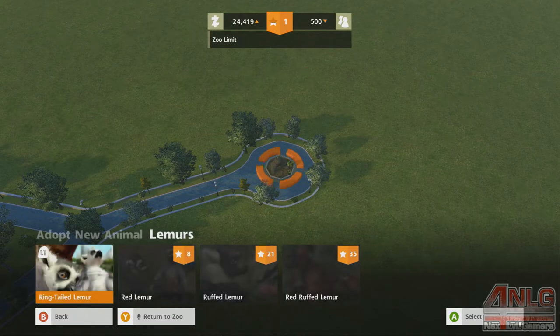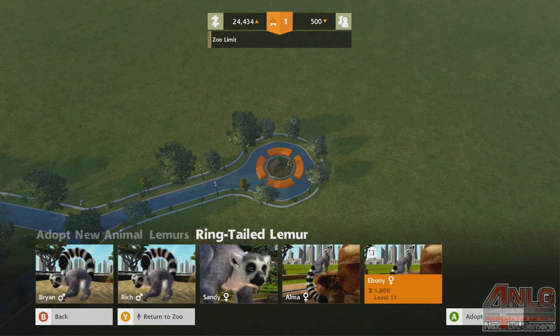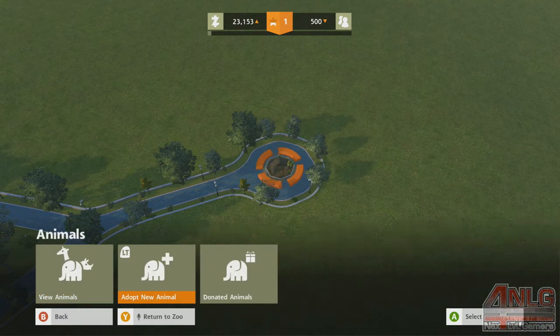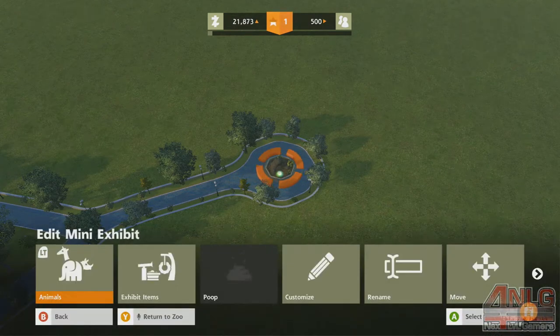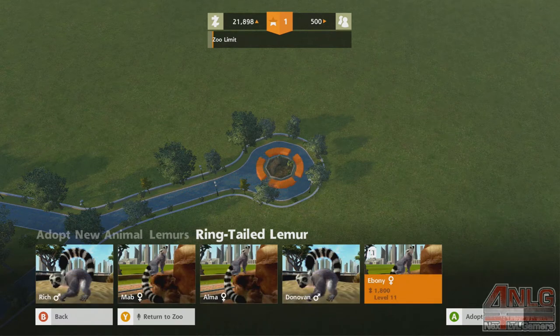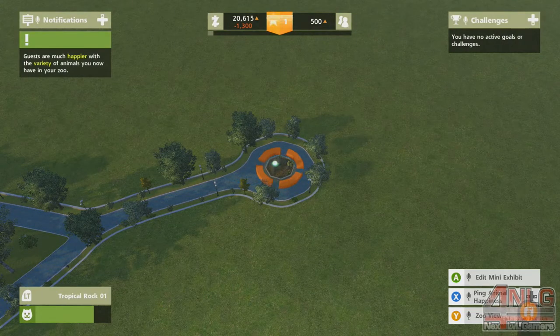We've got the ring-tailed lemur and a few others we'll get as we move along. Leveling up is relatively quick at the beginning, then it takes a bit of time. Each of these episodes should be around 15 minutes, so any comments — don't be afraid to leave a message. We'll add one more to reach the social needs and the exhibit limit. Level 6, 8, 11 — a little expensive, but we'll get there eventually.